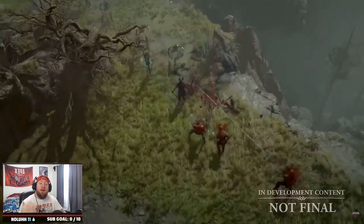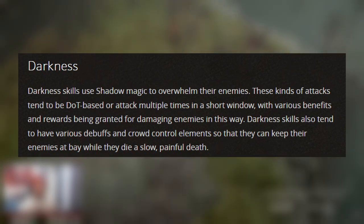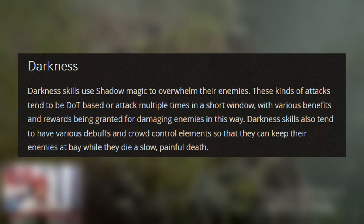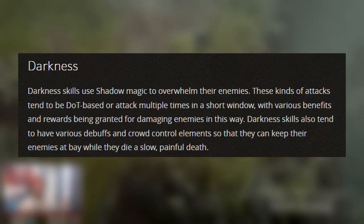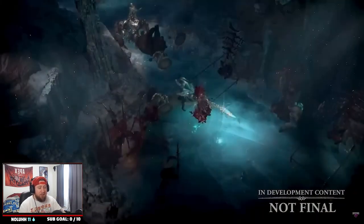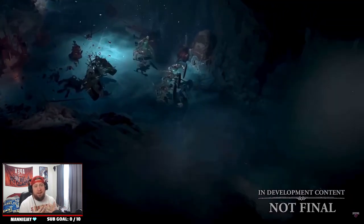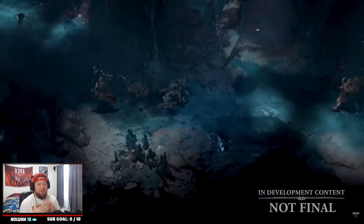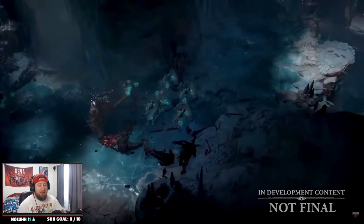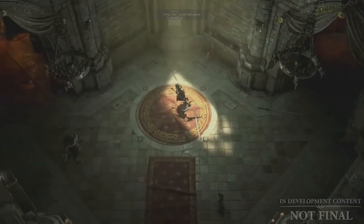Moving on to Darkness: Darkness skills use shadow magic to overwhelm enemies. These attacks tend to be damage-over-time based with massive rewards when used effectively. Decompose is a basic Darkness skill that lets you channel dark magic onto enemies, dealing damage while also generating Essence. So even though it's not as powerful as a Bone skill, it's still very strong and a unique kind of play style.